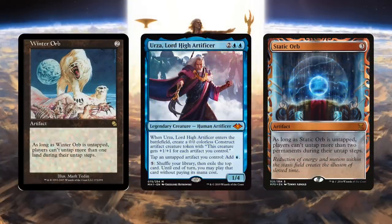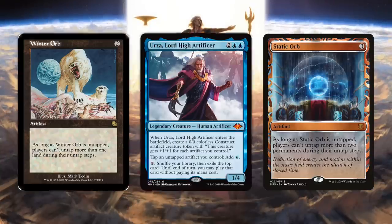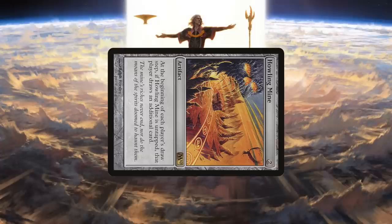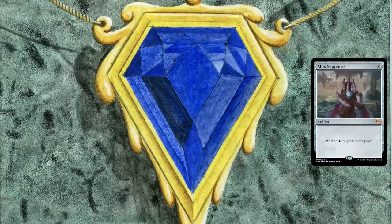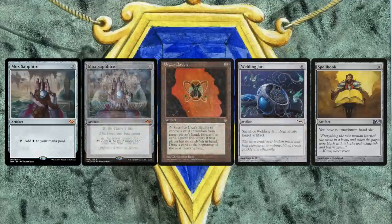With these orbs on the battlefield alongside Urza, our opponents' ability to do, well, anything is pretty much turned off, leaving us free to win the game in a number of ways including old-fashioned creature damage. We can run Howling Mine and use Urza to shut it off for our opponents — Urza makes Howling Mine read: during your upkeep, draw an extra card. What's more, this ability essentially turns zero-cost artifacts into Mox Sapphires. Ever wanted to run a commander deck so broken it allowed you to run about five Mox Sapphires? Then Urza is for you.